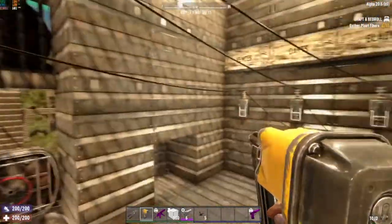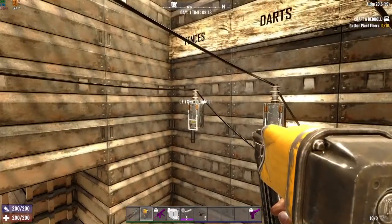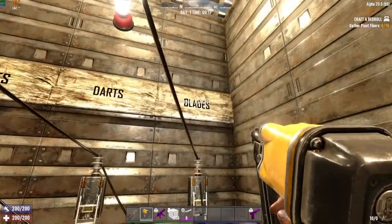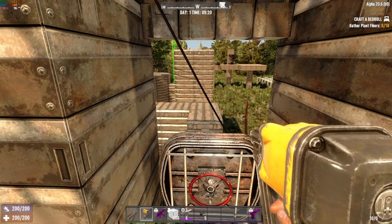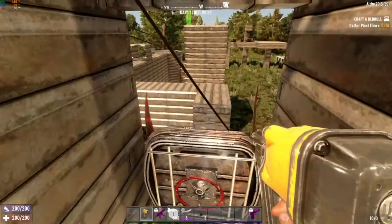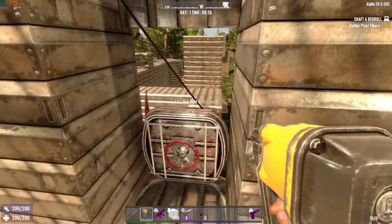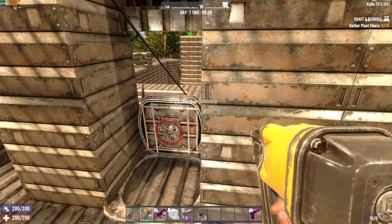I like to label everything and run each trap type on its own circuit. That way, if you don't have Advanced Engineering leveled up and fences or dart traps are stealing all the XP, you can shut those off while keeping the blades running. Conversely, if you can't keep up with blade trap repairs or you're burning through steel too fast, turn the other traps on to slow zombies down and get through the horde night. Or turn everything on, hide back here, and go answer a text message.